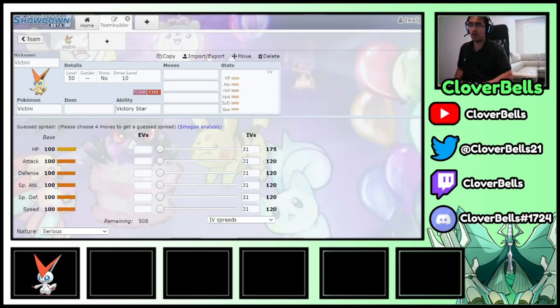What's going on YouTube, Cloverbells here back with another Series 13 team building video and today we're going to be looking at Victini. In VGC, we've taken a look at Magearna, we've taken a look at Melmetal, and now we can use Victini.